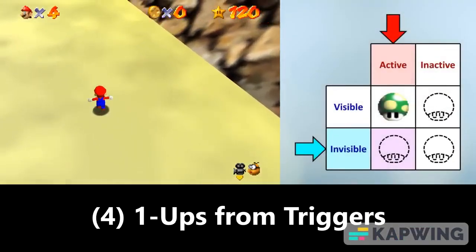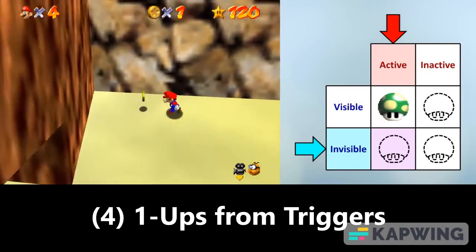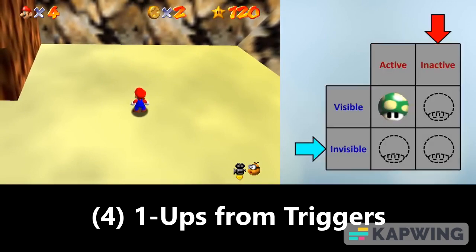Fourth, there are 1-Ups that appear when you touch all the triggers for them. These ones last until Mario goes a certain distance away from them or they hit a wall, at which point they do flicker before disappearing.